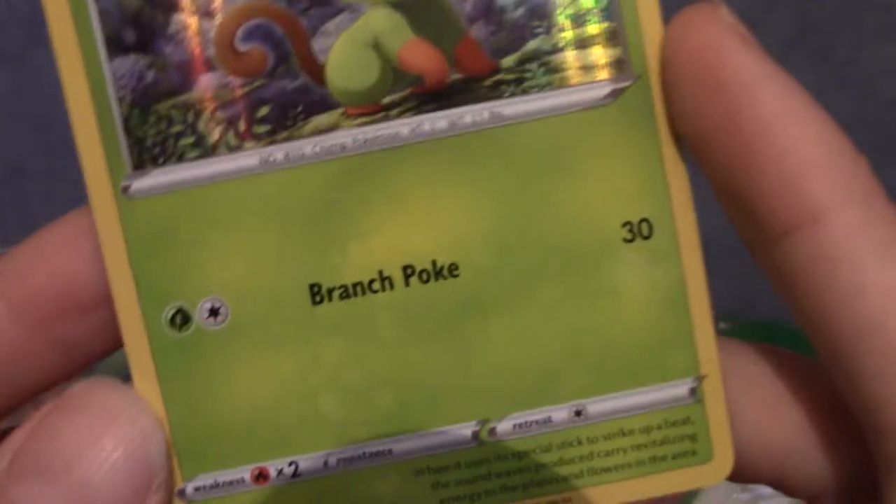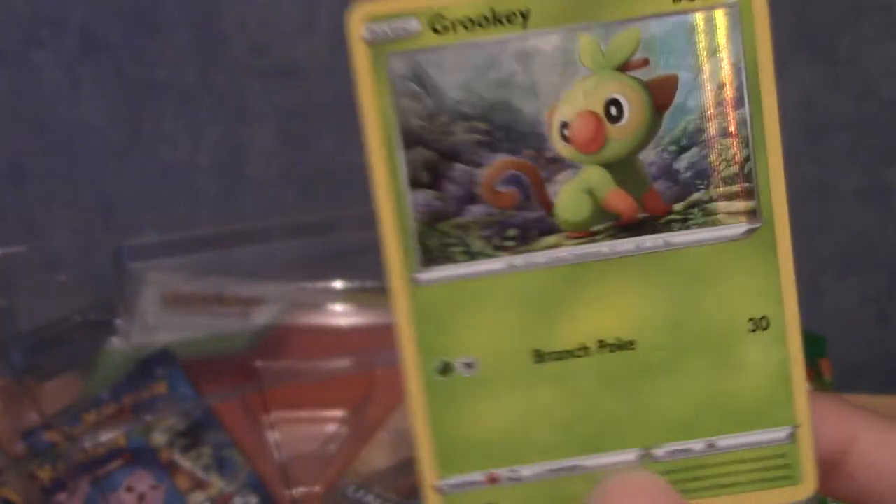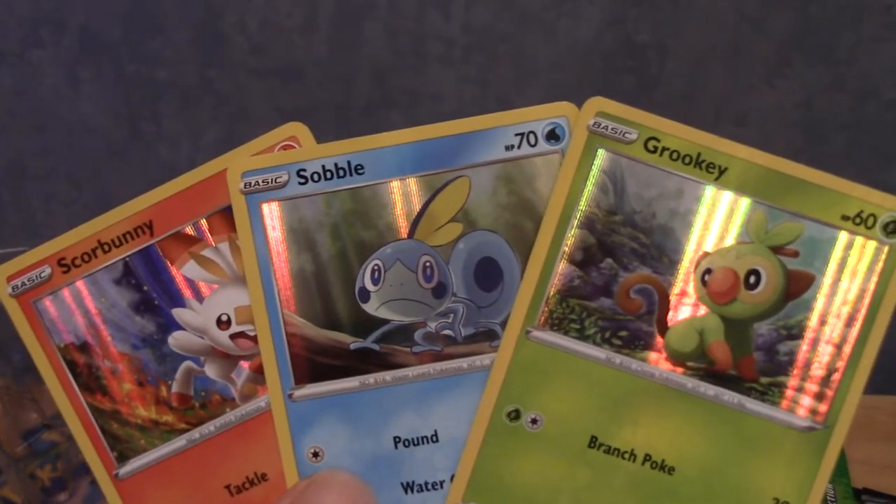There is the cute monkey — wait, his stick is there! I am an idiot, I didn't realize that. Branch Poke. Wow, that is an unfortunate name for a move. I'll put these three cards to the side and grab the other four packs.